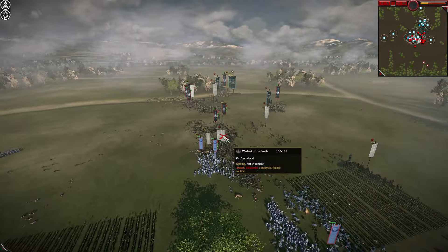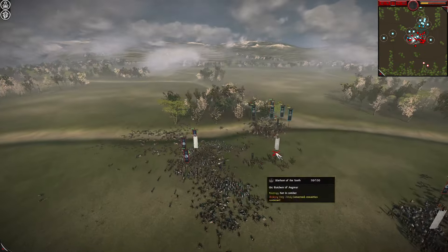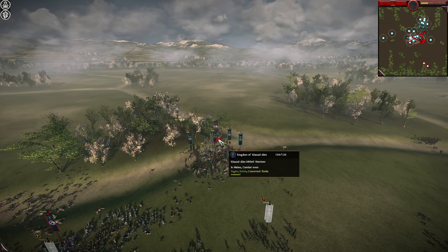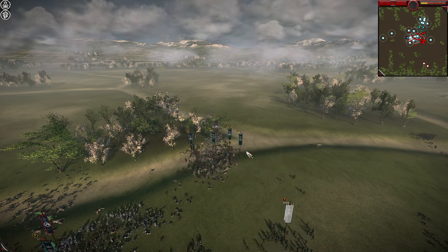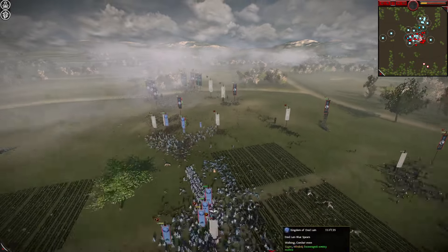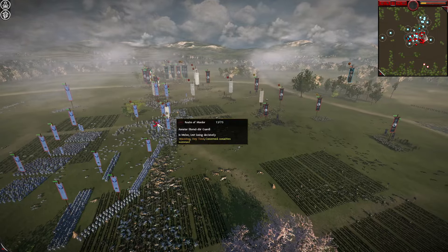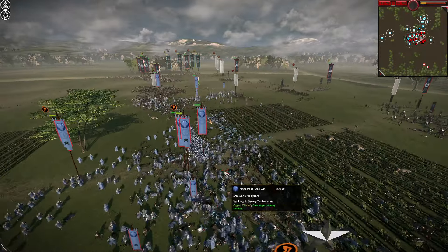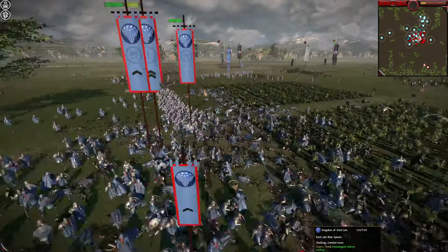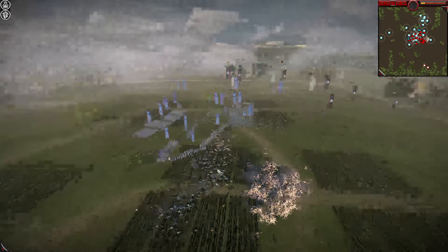It looks like there is a mass rout going on from the Warhost of the North — lots of units routing. They still have their General, but he's tied down against Mithril Warriors. He actually looks like he should win that fight, and there are two Warg units still giving them some mobility. Annatar has been routed here — he was wavering and has now routed. I don't think he's been killed yet, but he soon will be. Mordor has been defeated.